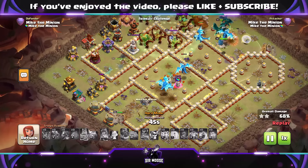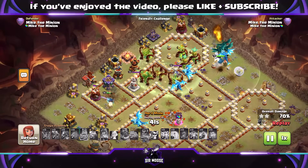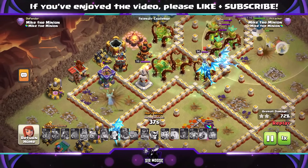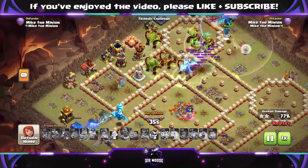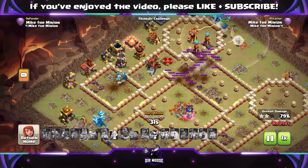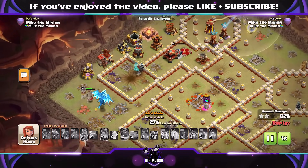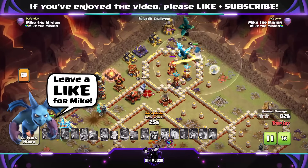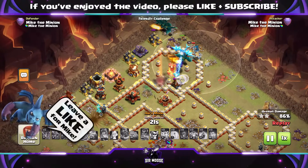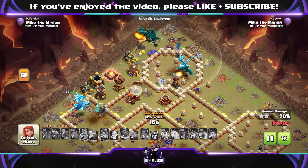We've got the overgrowth spell. Quick tips: firstly, you can use it to help funnel your troops into the base. But the best use is when there's a nasty area of the base and you don't want your electro dragons, dragons, or heroes to go towards it — use it there to neutralize it. Especially the Monolith on this attack is the number one enemy because it can do a lot of damage. Your single target Infernos and the Monolith — those dragons, electro dragons, and heroes are just going to take loads and loads of damage. So we are going to hit three stars.